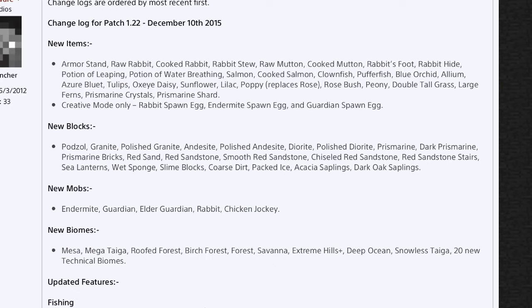Then we've got the new mobs: endermite, guardian, elder guardian, rabbit, and chicken jockeys. I have no idea why they've added chicken jockeys, but I thought that was a pretty cool feature for no apparent reason — or maybe there is a reason. We've also got the new biomes: mesa, mega taiga, roofed forest, birch forest, savannah, extreme hills, extreme hills plus, deep ocean, snowless taiga, and 20 new technical biomes — I have no idea what that means but it's probably cool.